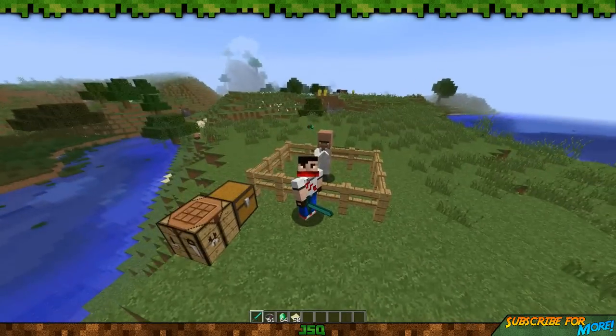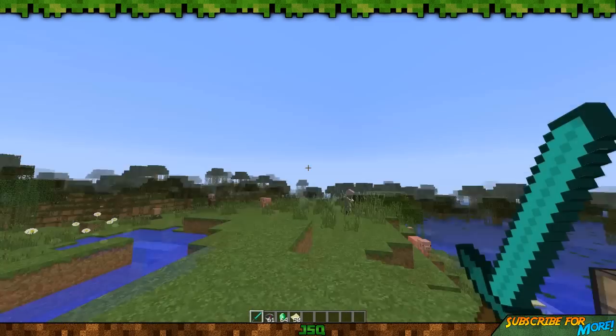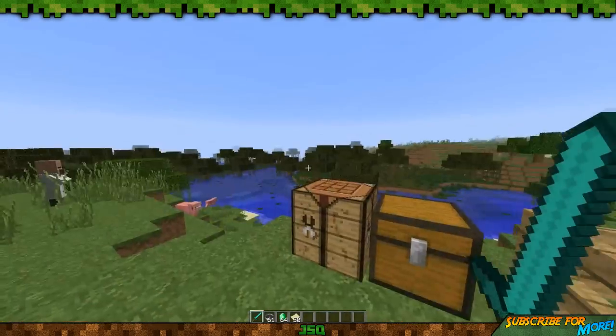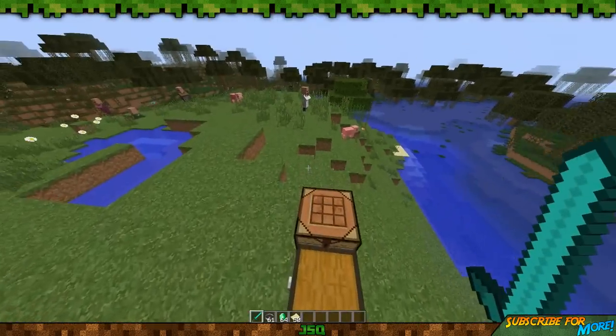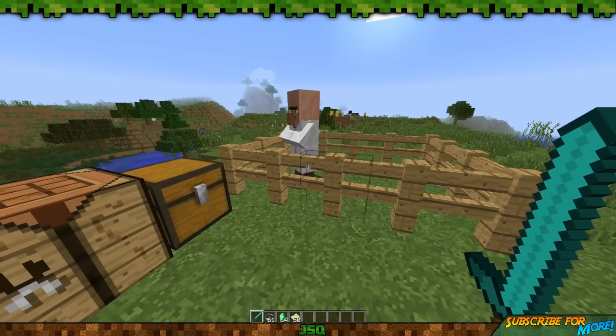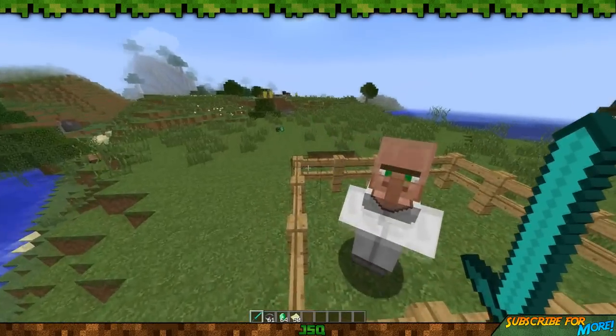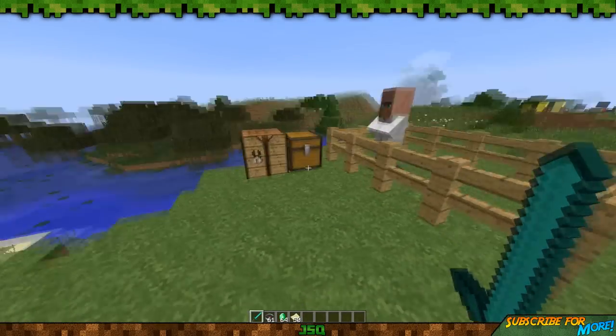There are two types of maps in this update: the woodland exploration map and the ocean exploration map. I'm going to show you how to get them. Maps are pretty self-explanatory — you walk and fill them in — but these maps have a difference: they show you ocean monuments and woodland mansions.